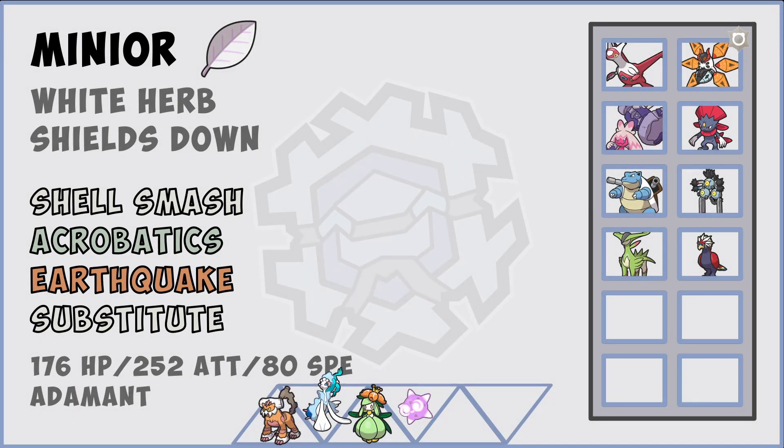Of course I had to bring Minior out too - looks really solid if we can get Weavile out of the way. Shell Smash, Acrobatics, Earthquake, and Substitute. There are plenty of things we can freely Shell Smash on - forcing switches on something like Tinkaton that we might knock out with Earthquake, or Sandy Shocks if we Encore them. They really don't like this Pokemon because I can take one hit from pretty much anything on their team and fire off a really strong Shell Smash. I'm not expecting it to sweep given the priority options - Ice Shard, Aqua Jet, or Fake Out - but it could be a great wallbreaker to enable Landorus to late-game sweep or Lilligant to go crazy.